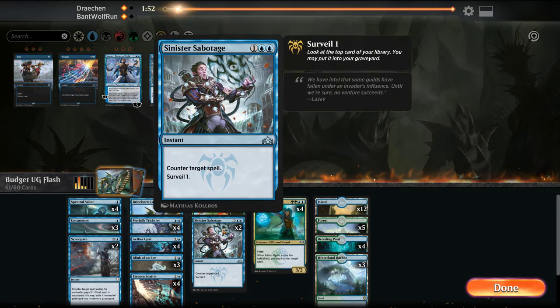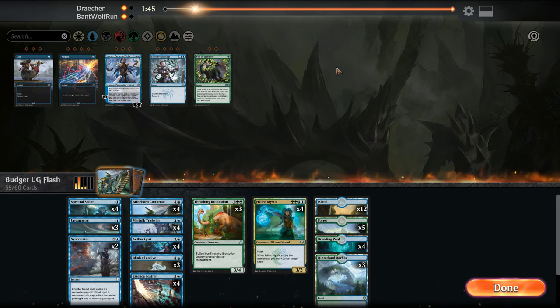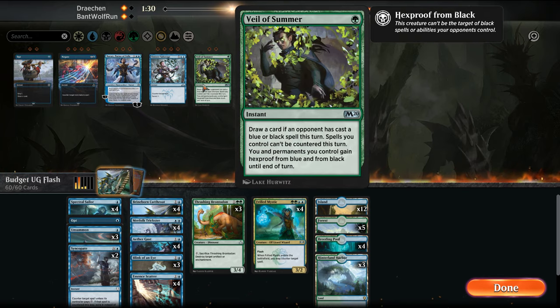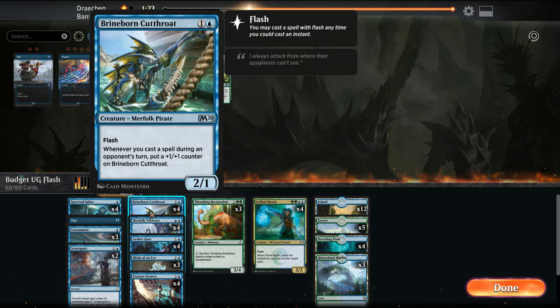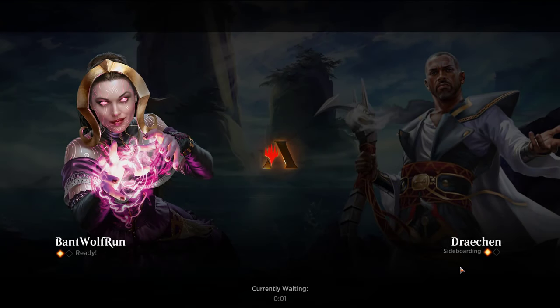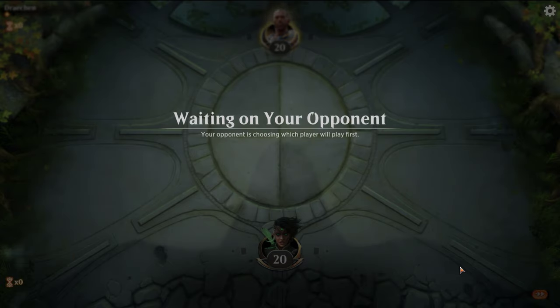Because counterspells are less likely to happen here, I'm going to cut down on a couple of them — cut down on the Sabotage. Do we just want an Opt? It helps fuel and helps us dig deeper. The Gates could be fine. Just play an Opt — this doesn't do anything. They're not drawing cards at all, so Narset doesn't do anything. This is just a blocker at the end of the day. They should have the advantage this game though, just being able to play a turn beyond their counterspells.